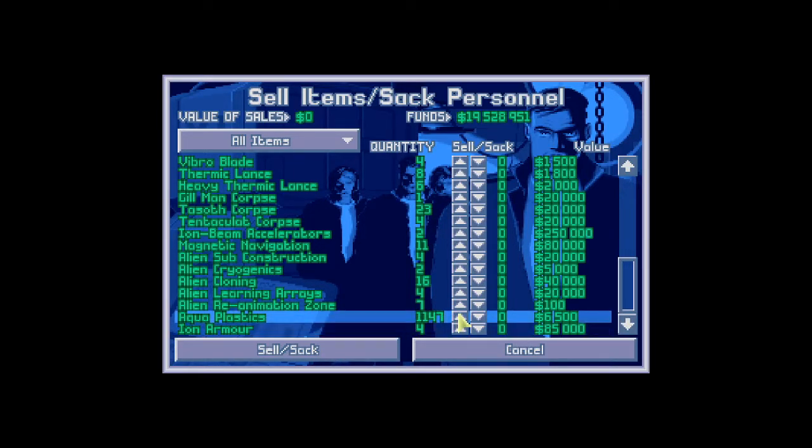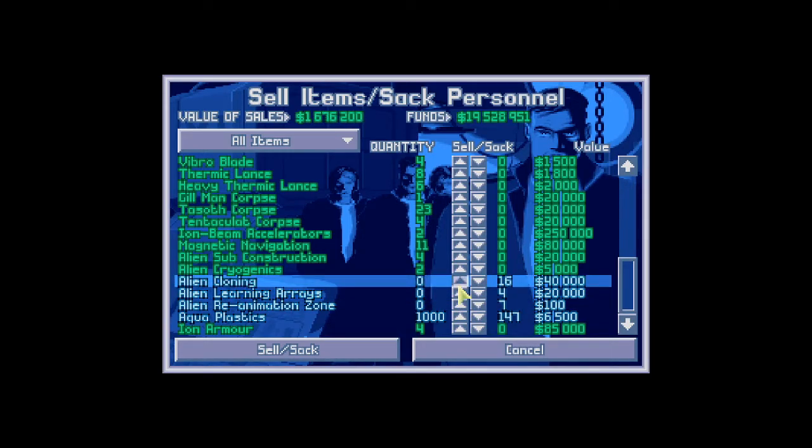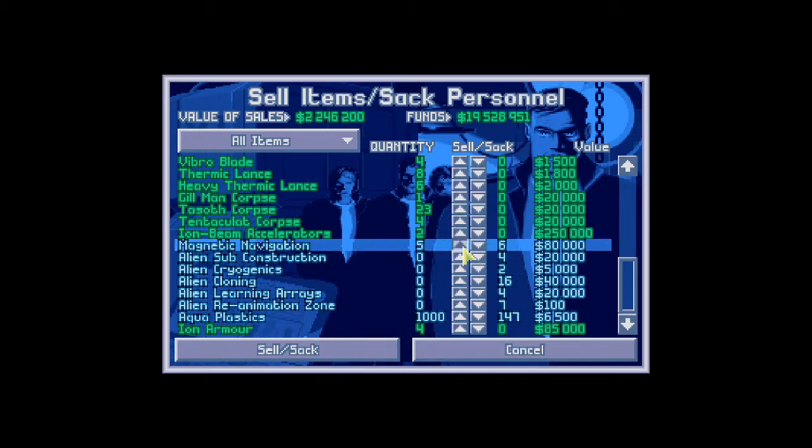Aqua plastics — we don't really need more than a thousand, let's be honest. Let's clear up some storage space, keep like a thousand in stock. Not that we will ever need a thousand, but hey. We're just generating scary amounts of money. Magnetic navigation — keep like four of those in stock.